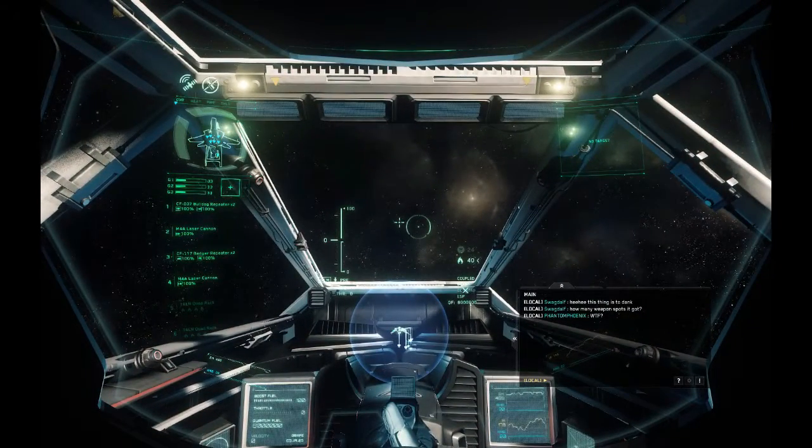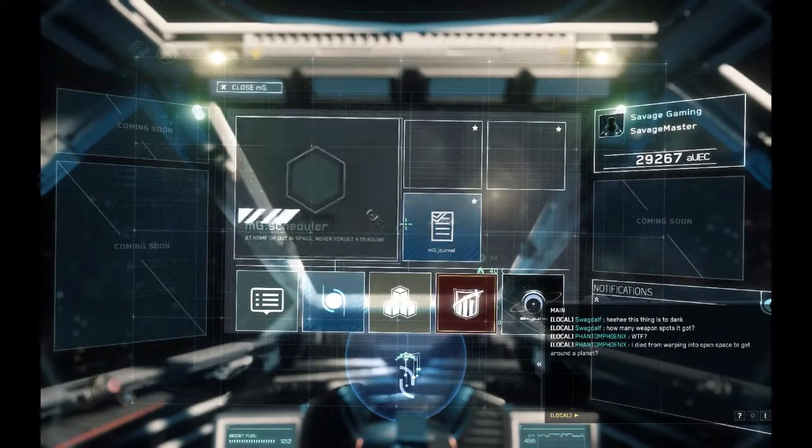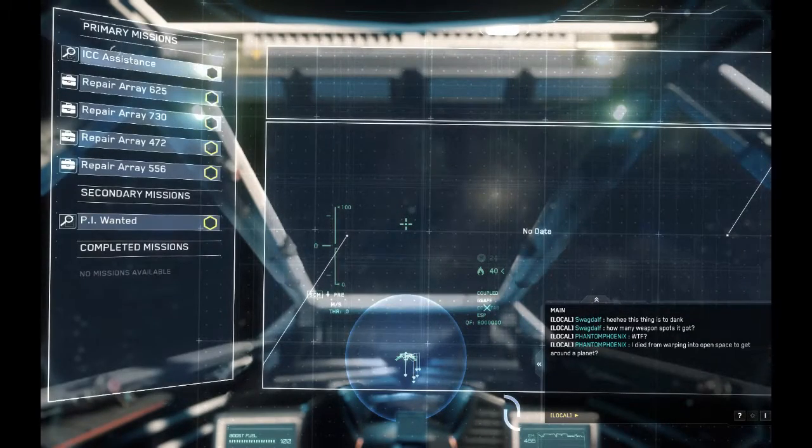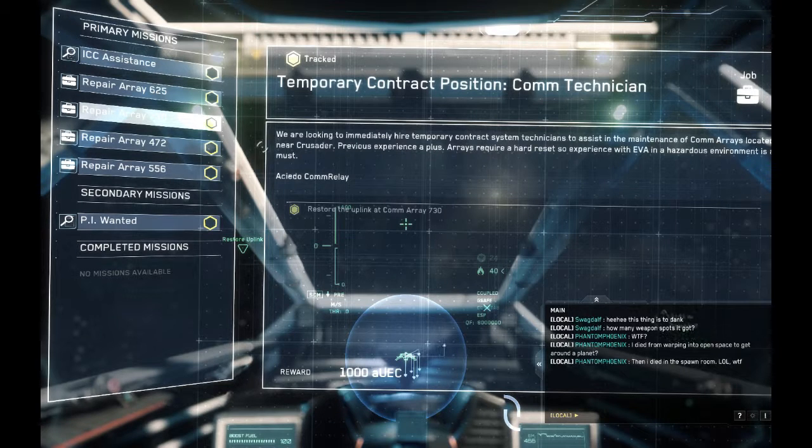There are two ways of doing this. If you're new to the game, press F1 to bring up the MobiGlas. Go to the Mission Manager and you'll see a whole bunch of missions on the left. We can do a private investigation, repair arrays, or do some ICC assistance. The easiest option with decent money is an array repair, so I'm going to choose Array 730 - randomly chosen. It's basically asking us to repair it, we accept, then close the MobiGlas by pressing F1 again.